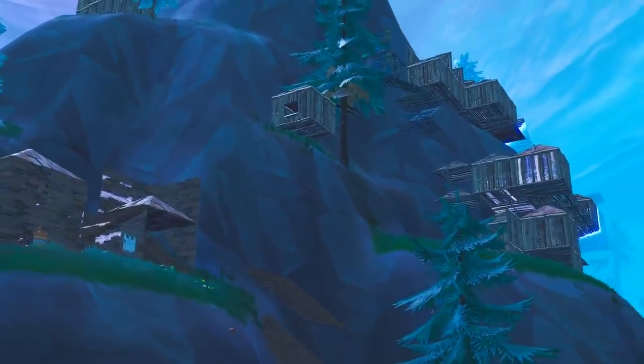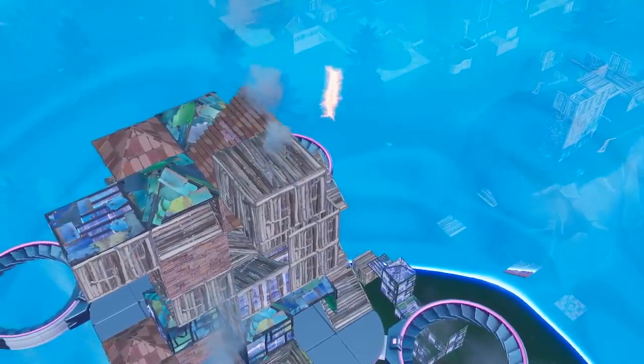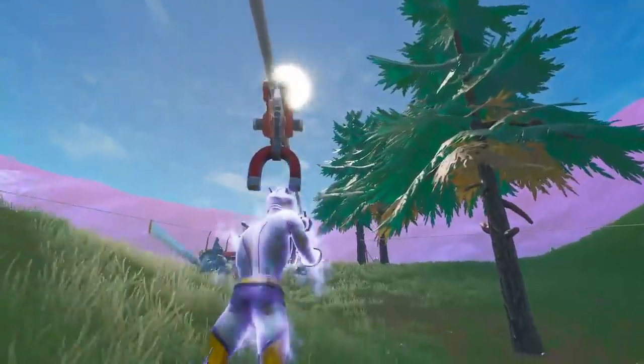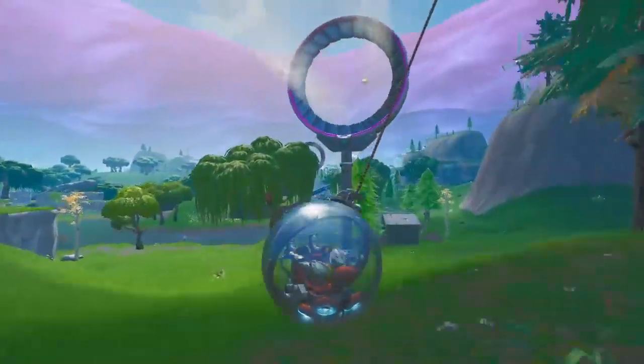Next, when we take a look at rotations, this season is by far the easiest to rotate in. Every season, Epic usually adds some kind of new device or item to rotate around the map. Season 5 had the rift, Season 6 added shadow stones, Season 7 implemented the zip lines, last season we saw the addition of the geysers, and this season we have the slipstream wind tunnel system.